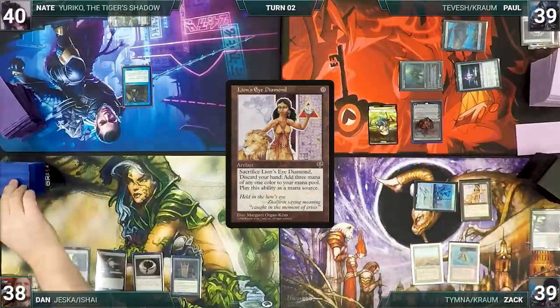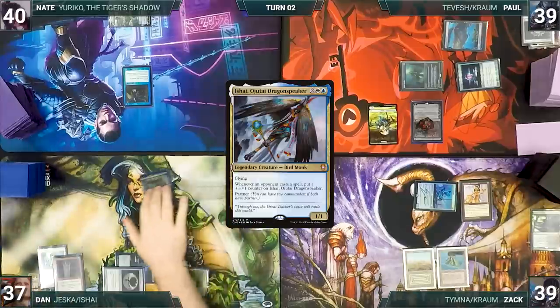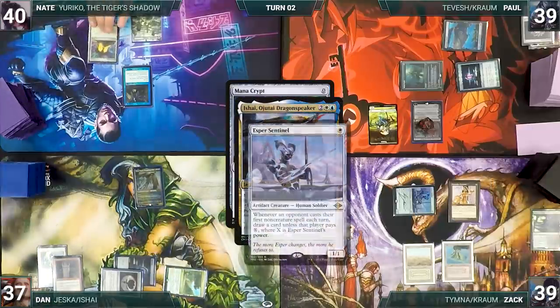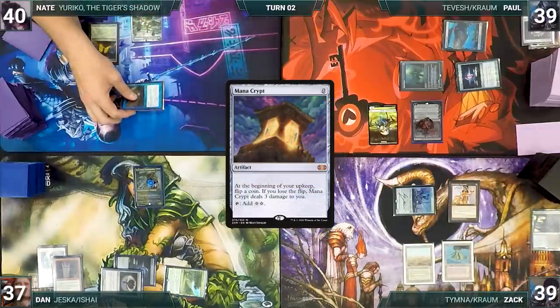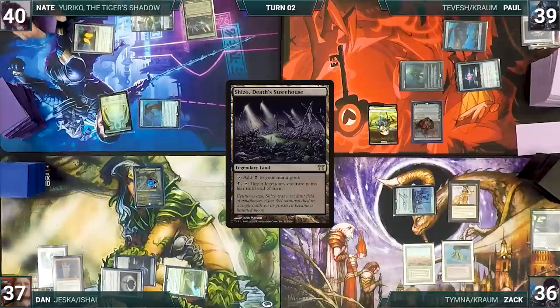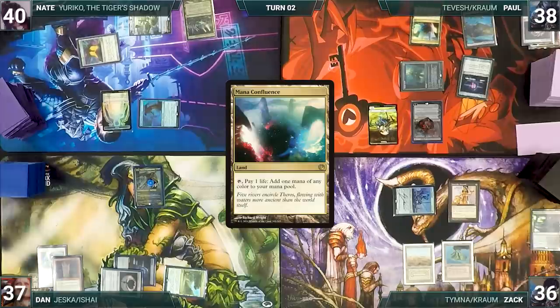Dan draws, plays Exotic Orchard, taps his Talisman to cast his commander Ishai, Ojutai Dragonspeaker. Nate draws and casts Mana Crypt; Ishai and Esper Sentinel trigger — Zach draws and Ishai gets a counter. Nate attacks Zach with Fairy Seer; Zach declares no blocks, and in response Nate ninjutsu's Zenn-Nest Syndicate Naga, bouncing Fairy Seer to hand. The Naga triggers, creating a copy of itself. In his second main phase Nate plays Shizo, Death's Storehouse.